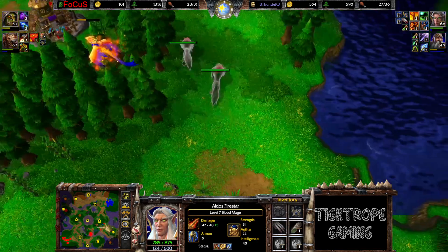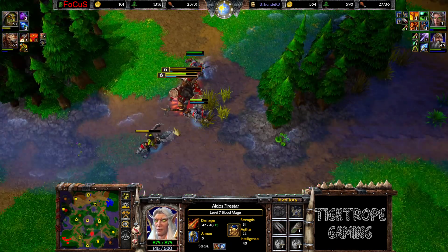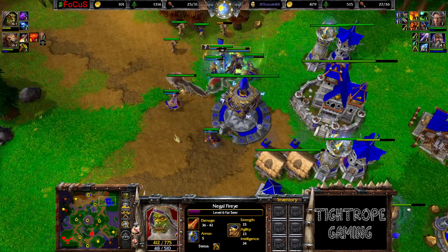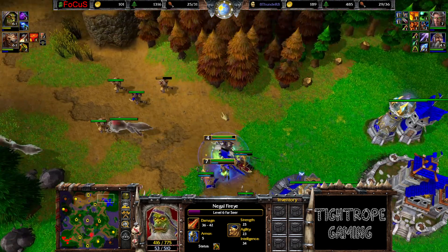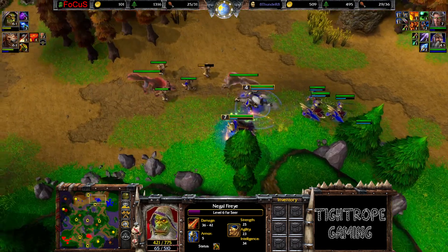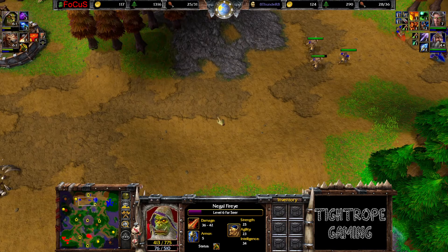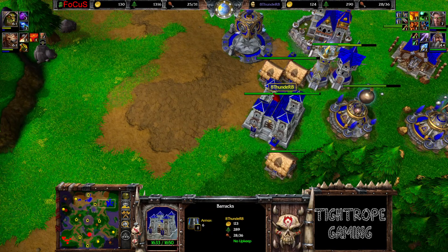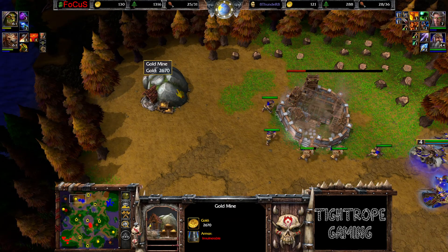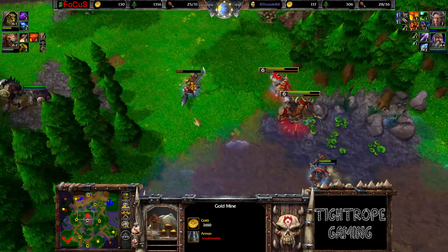Level seven though - the Phoenix out there doing some damage. Still picked off an Orc unit. Level six on both the Orc heroes now so they've also got their ultimates - just Reincarnation, no Earthquake. The Phoenix here causing trouble. He does want to bash through the Human base in a base race scenario but not going to have that option at the moment. Peasants trying to do some long range mining but the wolves slowing that down. He's going for the rebuild on the expansion - 2.6k left over here, so gonna be tough to get a huge amount of value out of this honestly.